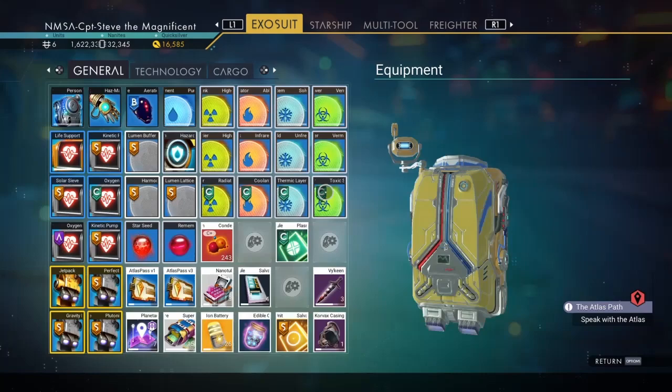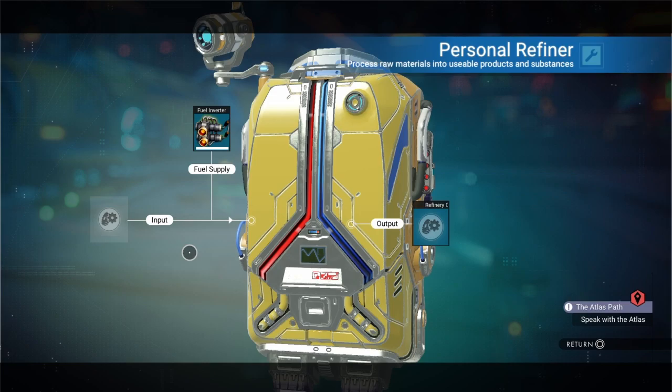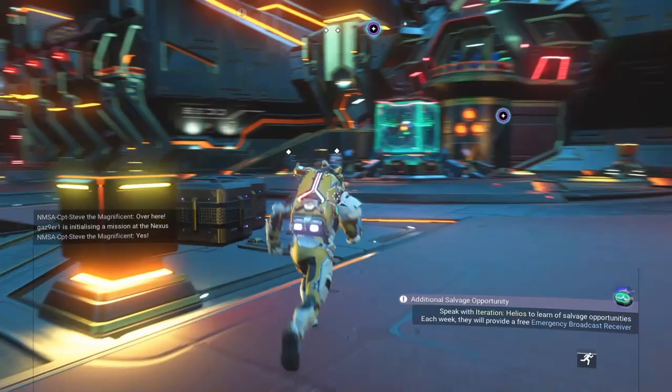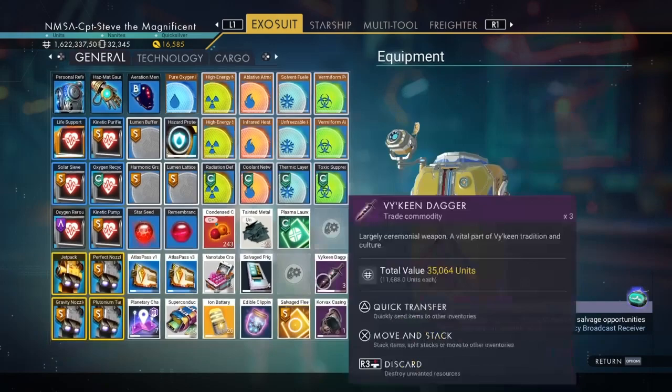Now I just need to take that item out of my personal refiner, so go back in here, take it out and put it back into my exosuit. Lovely jubbly. Now I need to run over to somebody and give them something, so let's go find somebody I can offload something to.